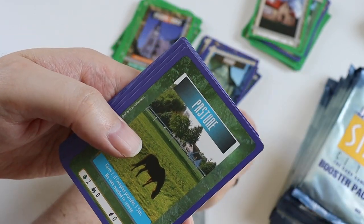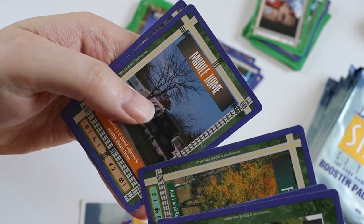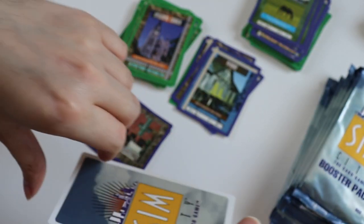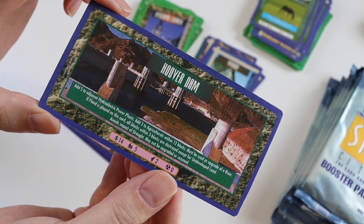Commons: Pasture, Plains, Forest, Field, Substation, Forest, Mobile Home, and Coal Burning Power Plant. The ultra rare is the Hoover Dam — so another named place, which is cool.